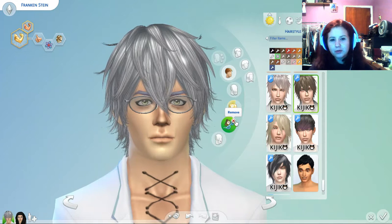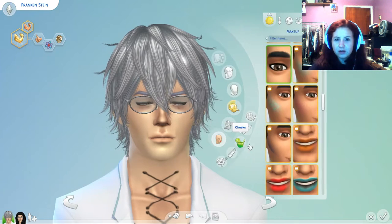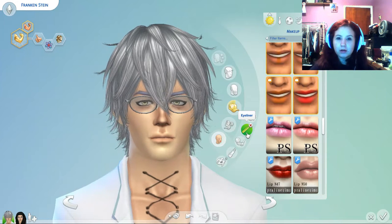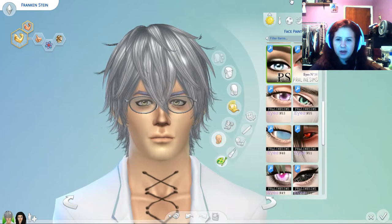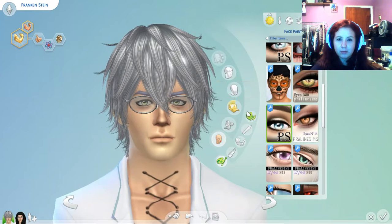Kijiko makes great anime hairs, though I'm not really sure about what they do for clothing. I think they're mostly makeup, hair, things like that. The eyes are aligned with black because that's kind of the way that most anime characters are styled — often you have to align their eyes with black to make them visible; it just sets them apart better. The eye mod is from, I think, Praline Sims. I'm fairly certain it's Praline Sims — this is actually the first eye mod I ever used. One of my favorites besides this one is N38; that's probably my most favorite of all.